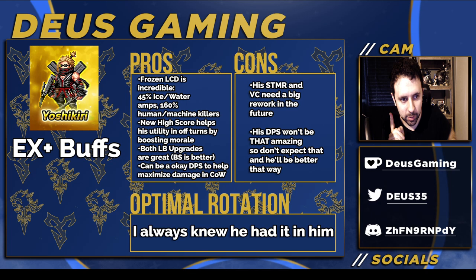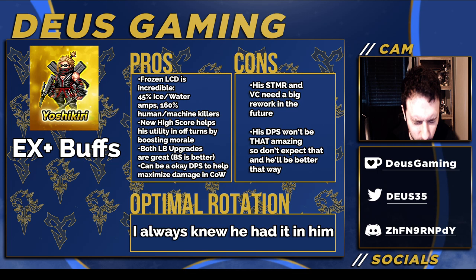Hey, what's going on guys? Welcome to Final Fantasy Wave X's video. We're going to be talking about Yoshikiri and Starlet Elena's buffs today. If you didn't know, Yoshikiri and Starlet Elena got EX2 and EX3 buffs. Garbrandt did as well, but his were not changed — they're the same as the JP version, so I'm not going to be going over those.